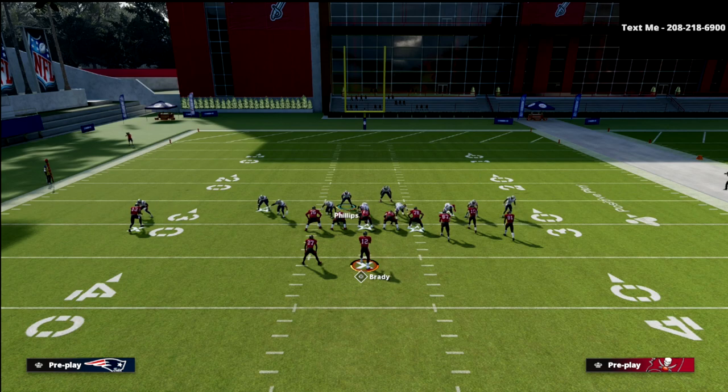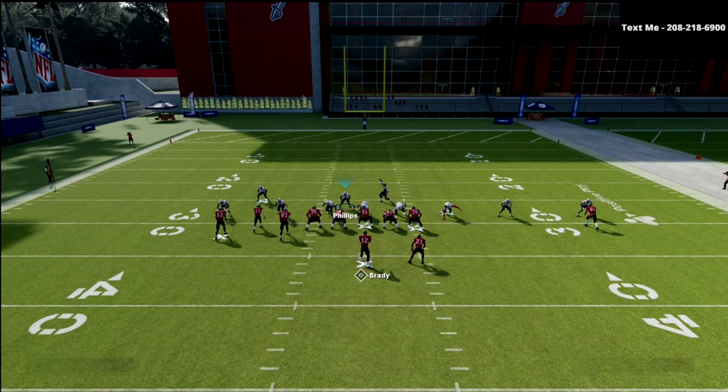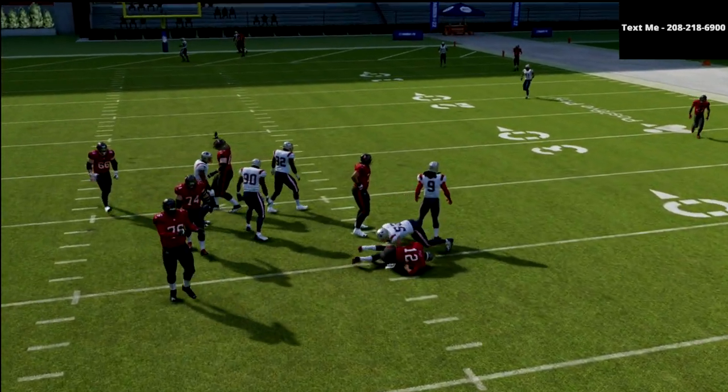Now if they flip their formation, you don't have to do anything to your defense. You can literally stay exactly as you are and you're going to be in really good shape. What you're going to see is A-gap pressure at the quarterback, and then we'll user over the middle of the field.